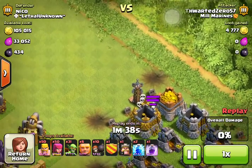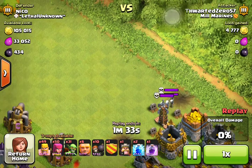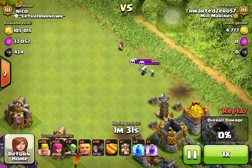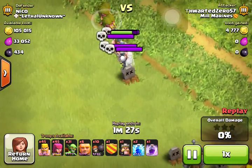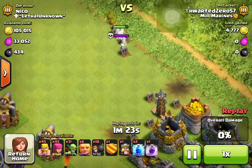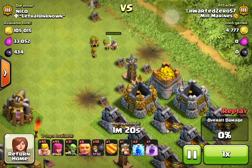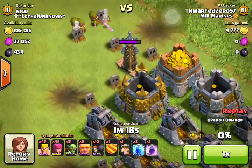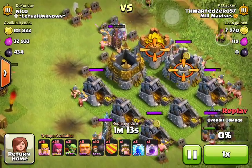My teslas are up too. He's disarmed all the traps except the teslas. Now he draws my skeletons from the skeleton traps out with some barbarians and mugs them with his archers. These are only level ones so they aren't too powerful — they weren't meant to be. I just wanted to see them in action, so I decided the best way to do that was to troll some noobs.